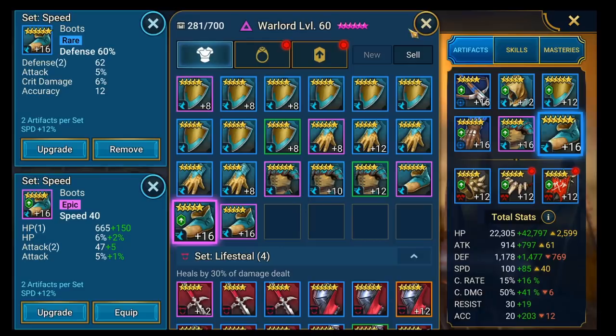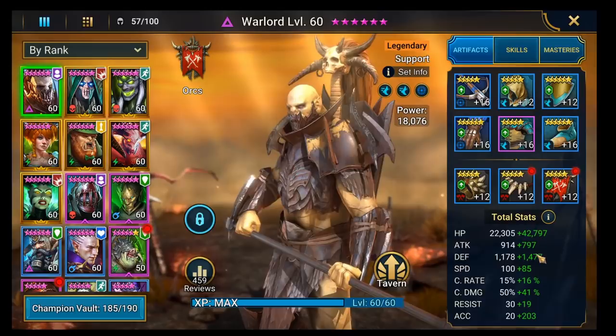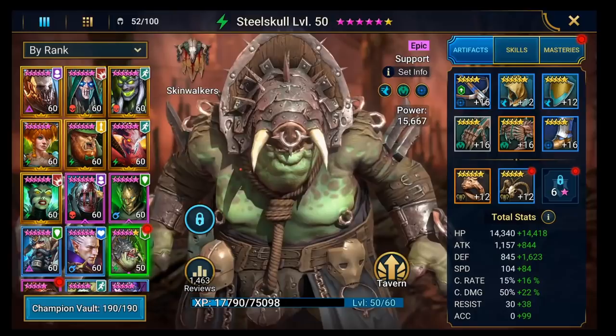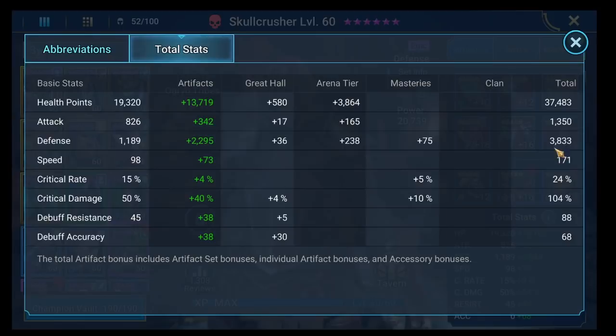I'm speed tuning to Nightmare, which is 171 to 190. If I start with the counterattack guys - Skullcrusher is our counterattack, sitting nicely at 171, with 3.8k defense which is really tanky, and 37k HP which is good. I don't want the accuracy to be high - it's a bit higher than I want, but that's actually coming through the Great Hall rather than gear. He's going to hit for a reasonable amount, but that's not what he's there for. He's my only person in Lifesteal gear - everyone else is in normal gear because Bad El, Warlord, and Steel Skull are all going to be healing.